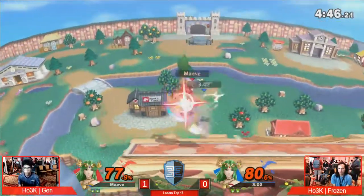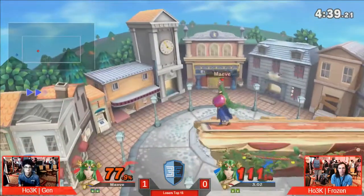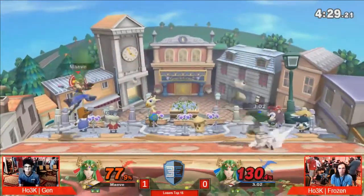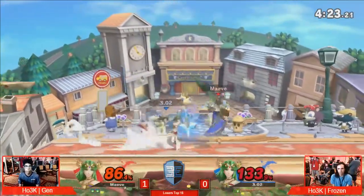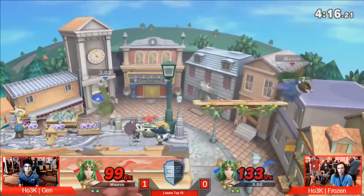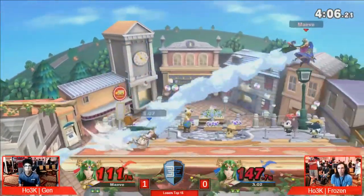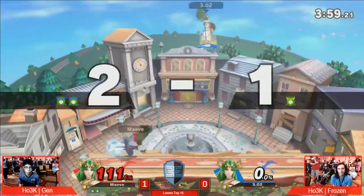Knowing that Gen is going to land with an aerial usually, he calls him out with a pivot grab. Great back throw for stage position. The back air not going to do it just yet — good job by Frozen. Tries to get the up smash, avoiding death. And we are going to see both players — that dash attack at 147 is going to take it. And Gen sitting at 111. The back throw at the ledge will probably take it, and an up air will most likely do it.